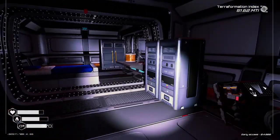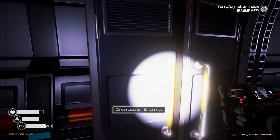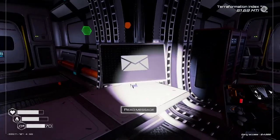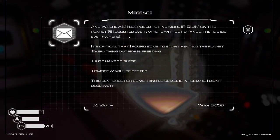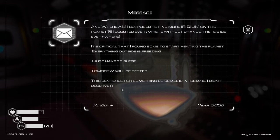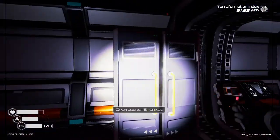Ooh. Alurma seed. Cool. Anything here? Lots of stuff. I'll take that even though I can't use it. Don't really need more eggplant. Oh, this place is big. Another message. And where am I supposed to find more iridium on this planet? I scout everywhere without chance. There's ice everywhere. It's critical that I find some to start heating this planet. Everything outside is freezing. I have to sleep. Tomorrow will be better. The sentence for some reason is so small and humane. Anyway. What else we got here? What is this? Anything I can do with it? Nope. All right. Off to the next room.